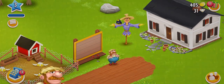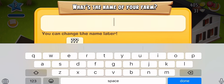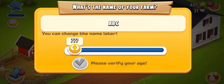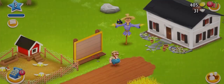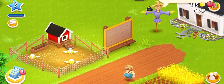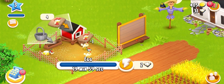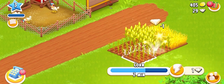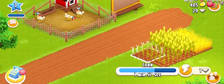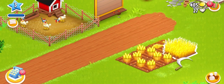Now a man has come and he's asking about our farm name. We'll write 'abc' but they are not accepting it. We'll add some letters like 'ccc' and they accepted it. Now it's time to provide food to the chickens again so that we can get more eggs.